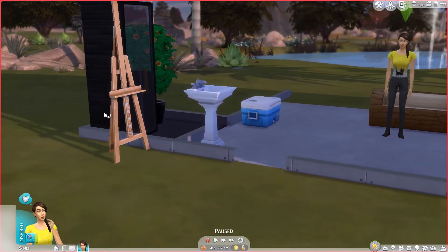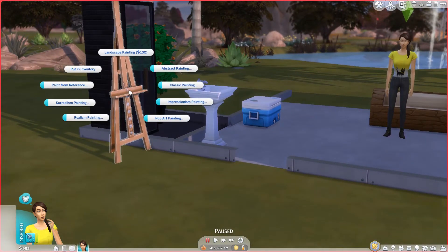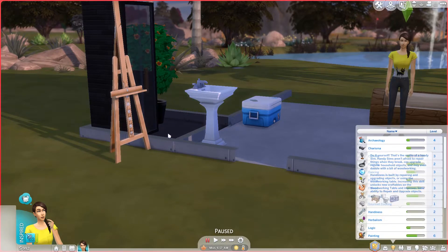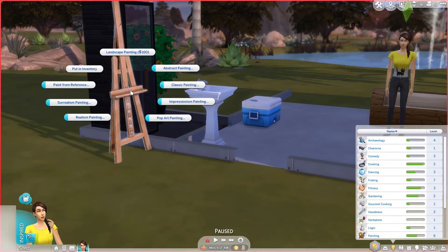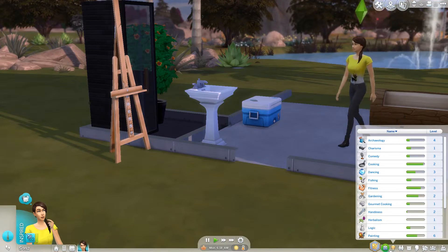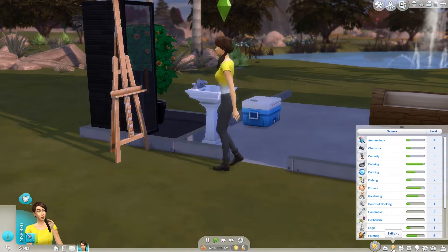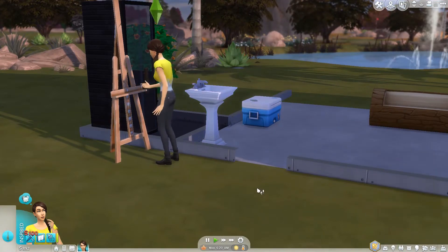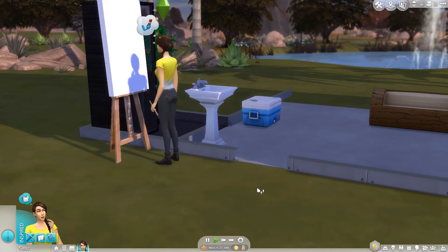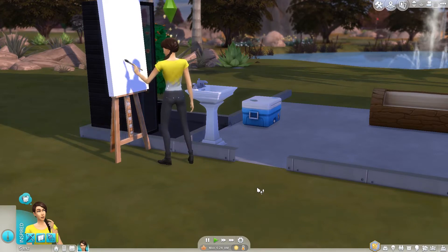Let's get her started and then I can talk. She is going to do a classic large painting — I can't remember what painting skill level she is, she's level 6. I did get her the marketable trait which means the values of her paintings should be higher, as well as the lot has the home studio trait that increases the quality which also tends to increase the value of what you paint.